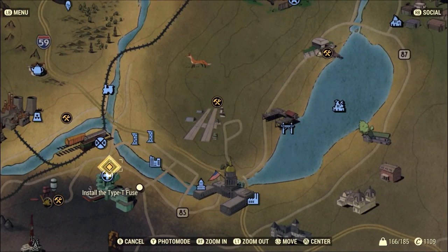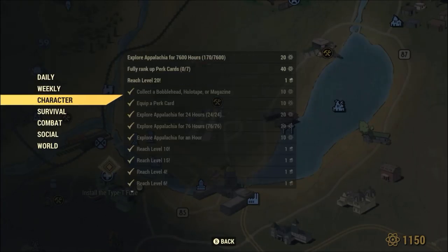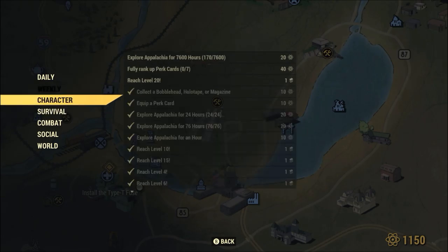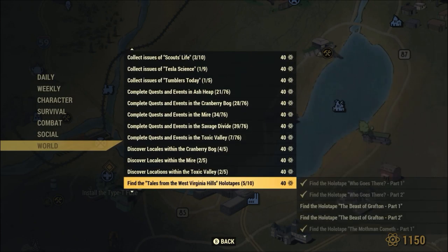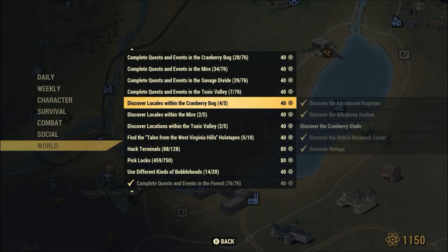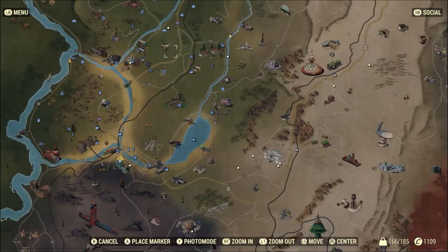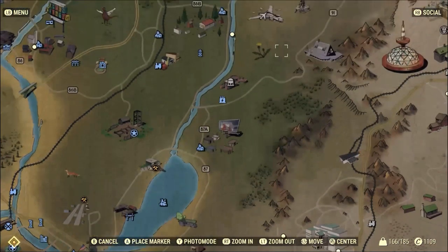My plan is to walk around this side of the lake and head all the way back up here. I've got quite a bit of atoms now, I bought a few things with them. I've been doing the daily challenges - I've done quite a lot of the social ones. There's one world challenge I cannot get to work. I've been to all these locations on all my characters about two times and still haven't unlocked it.